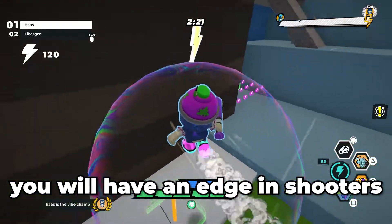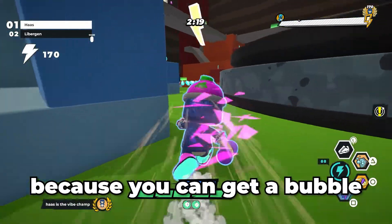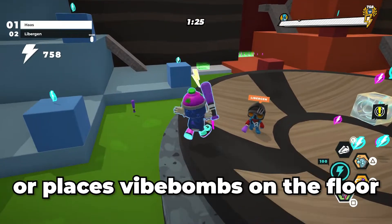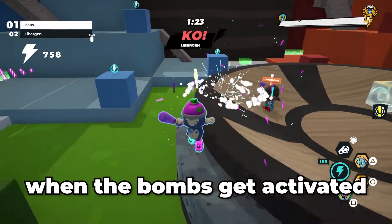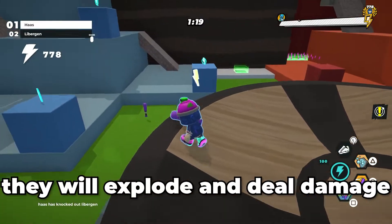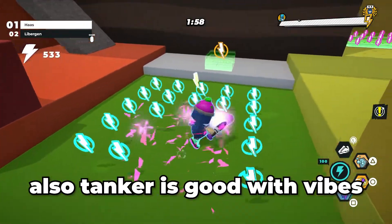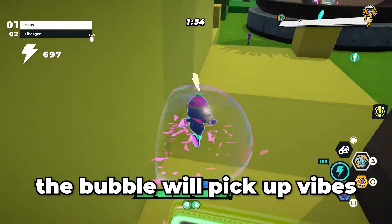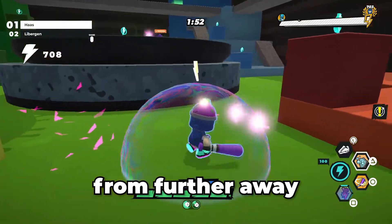With Tanker you will have an edge in shooters, because you can get a bubble with extra armor or place vibe bombs on the floor. When the vibe bombs get activated they will explode and deal damage. Tanker is also good in vibe collect because of his bubble — the bubble will pick up vibes from further away.